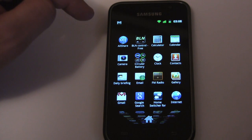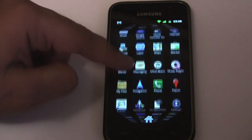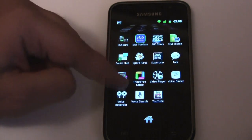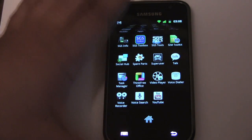Look at all the extra apps we have: Backlight Notification — that's great for this phone because it has no LED. There's a battery indicator, SGS Info, SGS Toolbox, SGS Tools. Look at the notification screen.